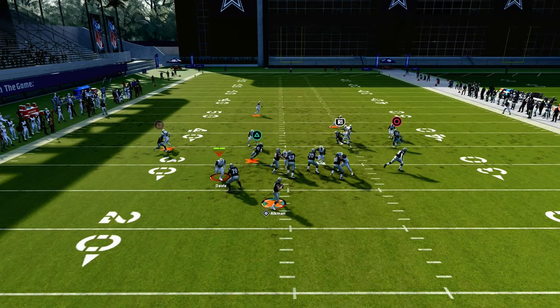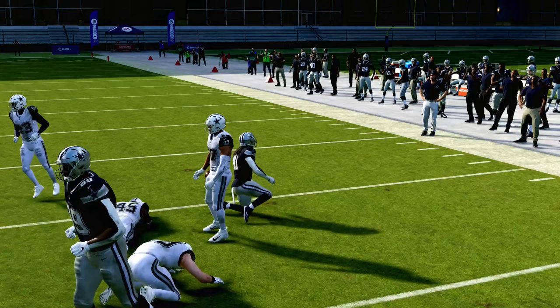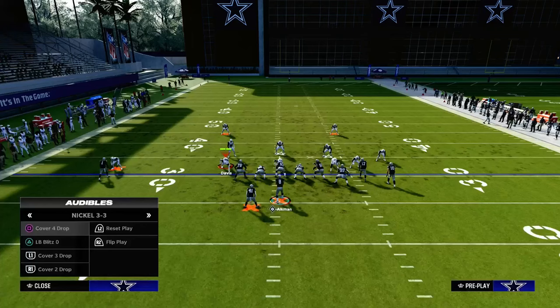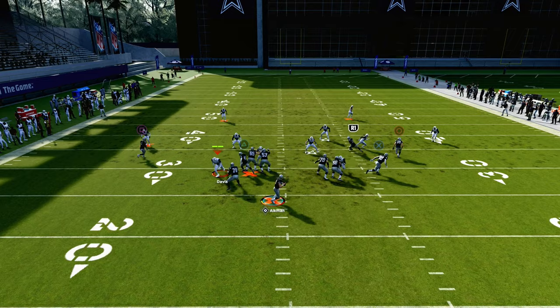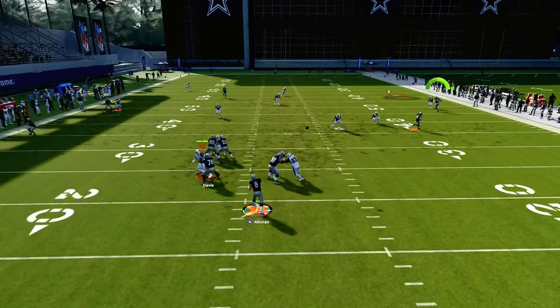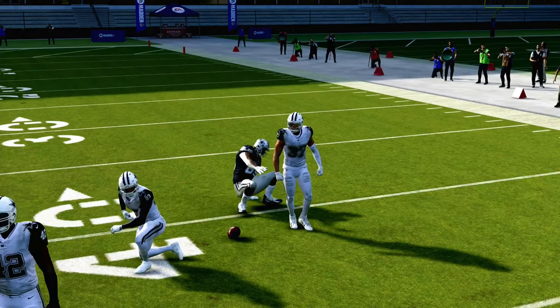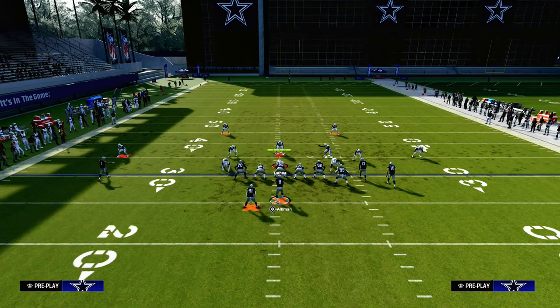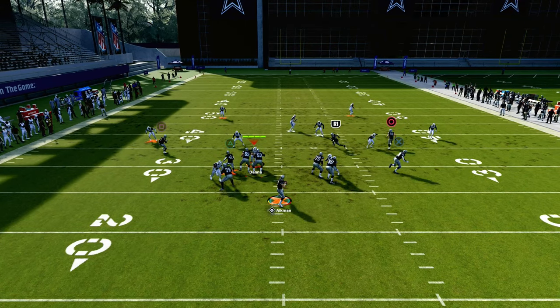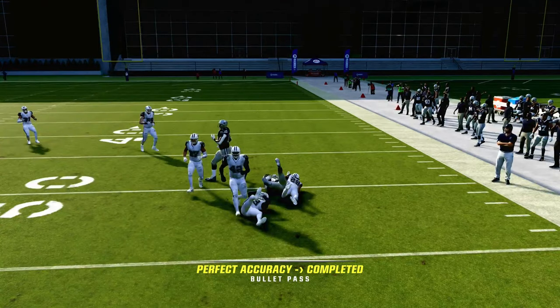These routes aren't only good man-beating routes — late in the play they create a high-low concept against cover two. If you look to the right side of the screen, the tight end late in the play is going to cut upfield and can potentially get over the top of the cloud corner. The running back gets late to the flat once everything's cleared out — check it down and look at that tight end as a lead blocker for a potentially big play.